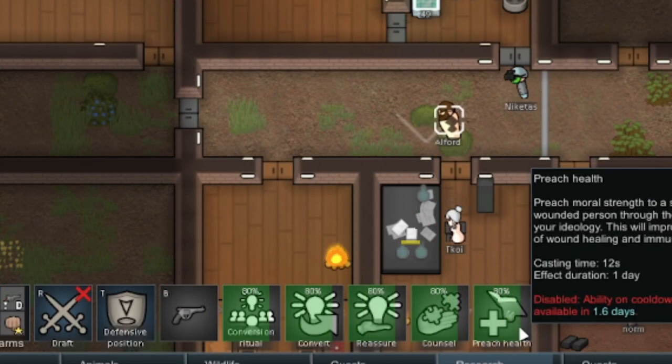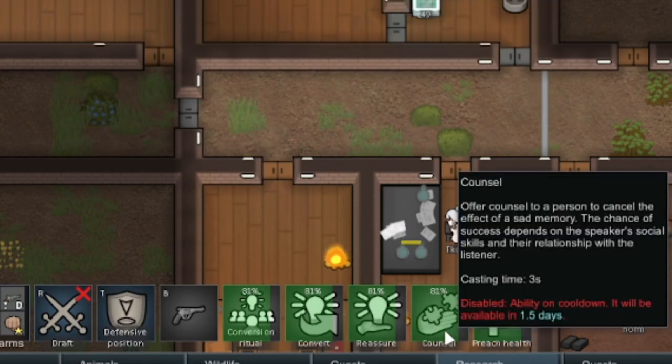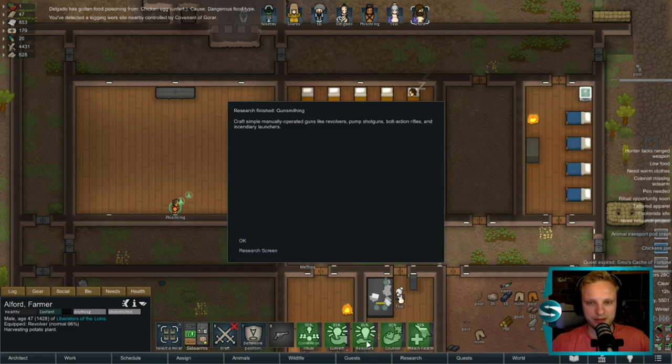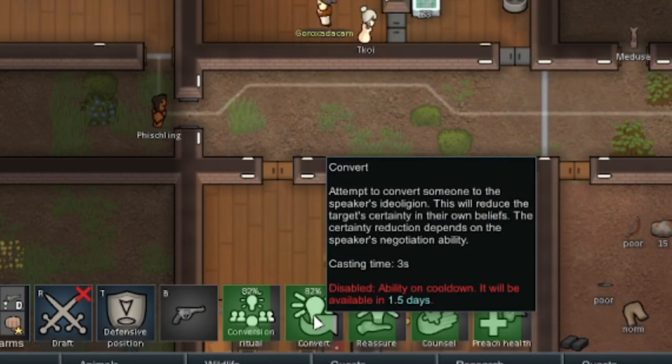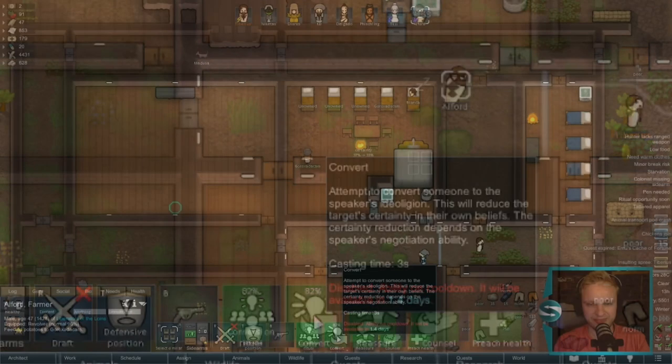Here you can see the available abilities while they're charging: preach health to improve healing, counsel them to remove some sad memories, reassure them, improve current beliefs, and the big one — convert. Depending on your skill, you get to convert somebody to your ideology. This is what we want.